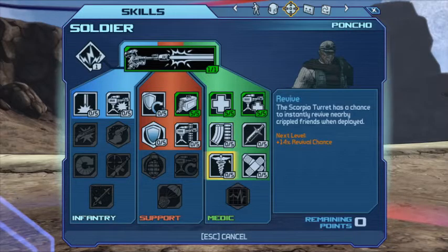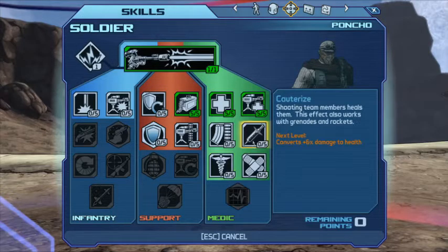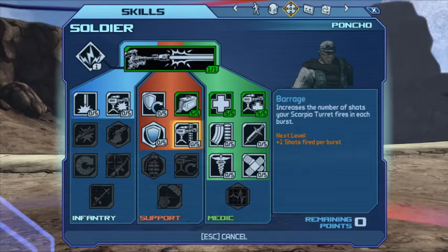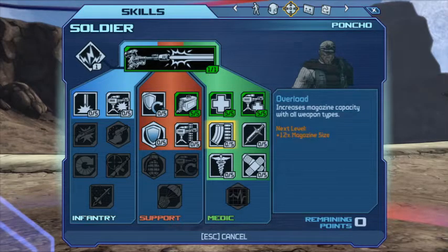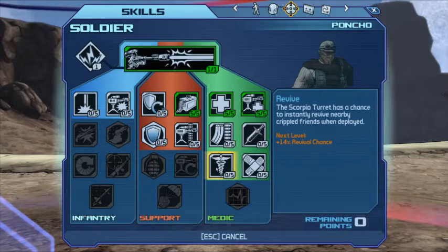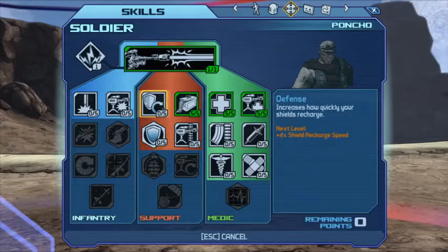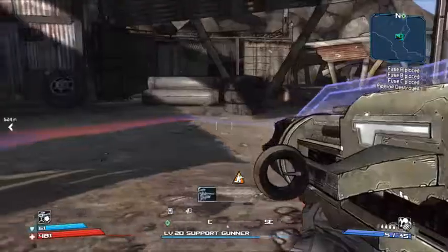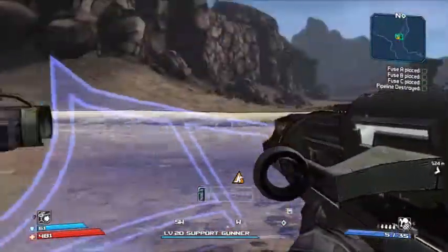Also looking at magazine size, revival chance, max size, and damage to health — but those are for purple friends, and I'm not playing with friends, so revival stats aren't useful. Bullet resistance would be nice. Deciding that turret damage and shots fired are probably the best two picks.